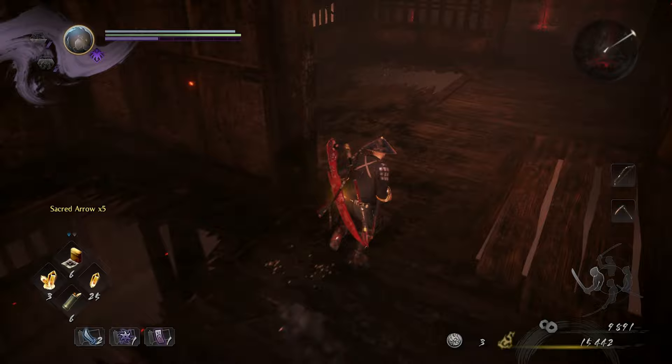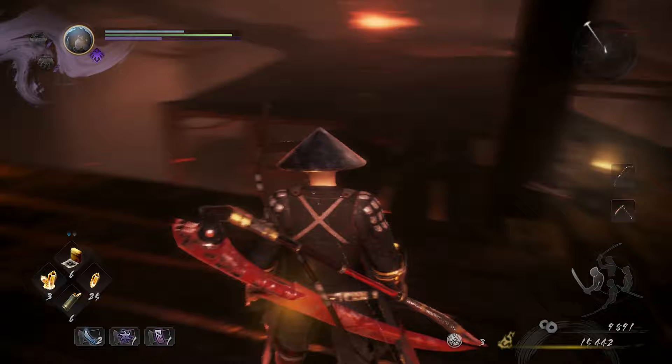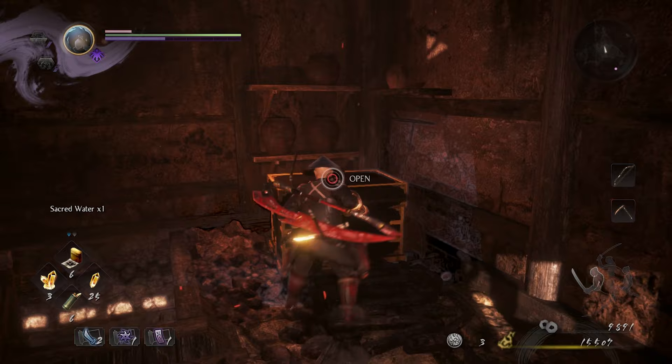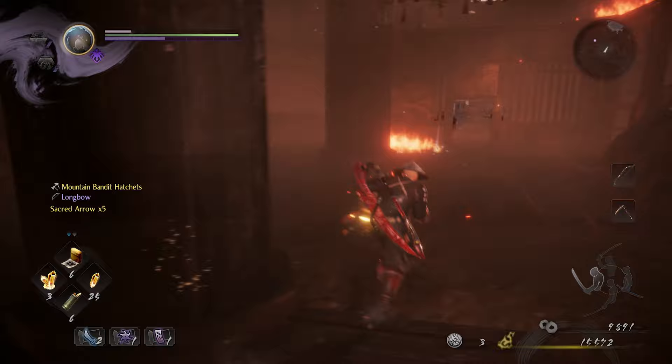We'll roll to put the fire out more quickly. I love that there's a stop, drop, and roll mechanic in Nioh — it was there in the first game too. Actually took more damage there than I needed to, and got set on fire once more than I needed to. That's okay though.